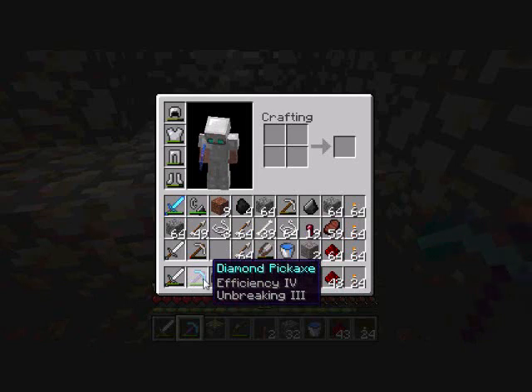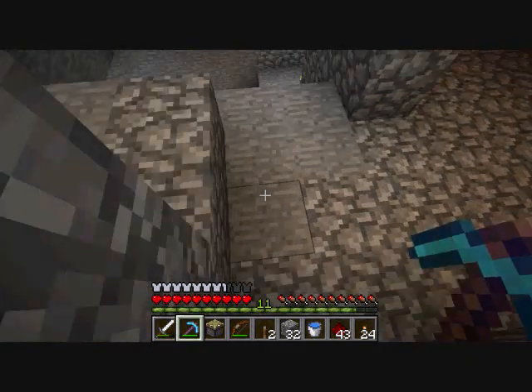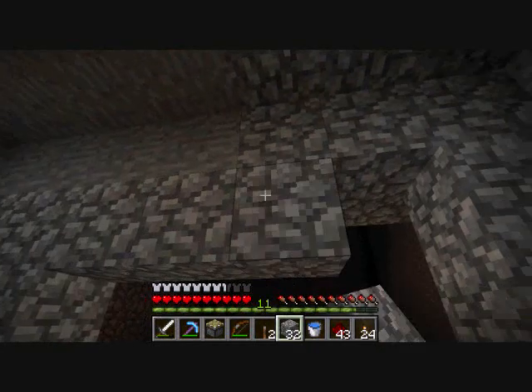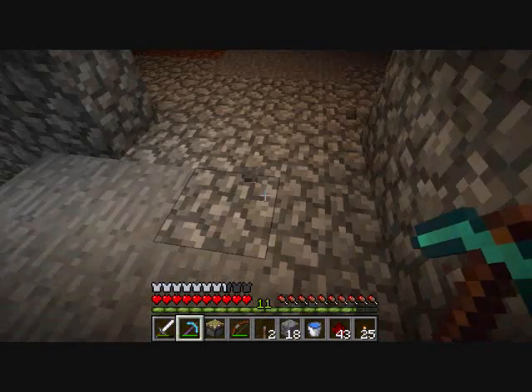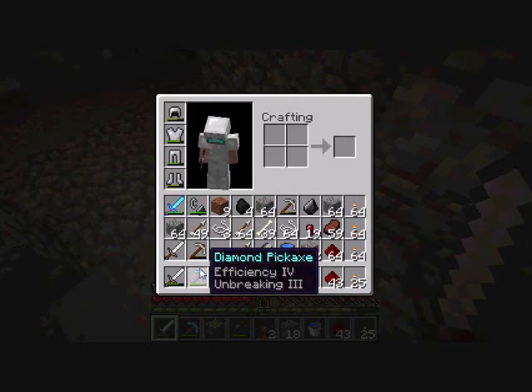I enchanted this pick with a level 50 enchantment. It took me forever to get 50 — the highest I got aside from 50 was 47, and that was like one out of a good hundred tries. I was incredibly lucky to get the 50, but it gave me Efficiency 4 and Unbreaking 3, which is fantastic. This pick just murders anything that comes in its path, and Unbreaking 3 gives it a good chance of not using up a charge when you mine, so it's going to last a long time and mines things fast.